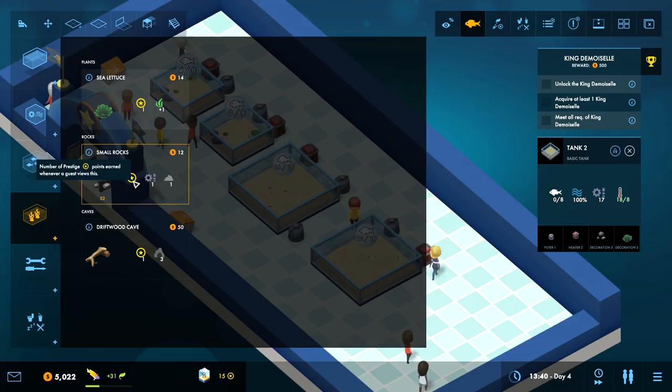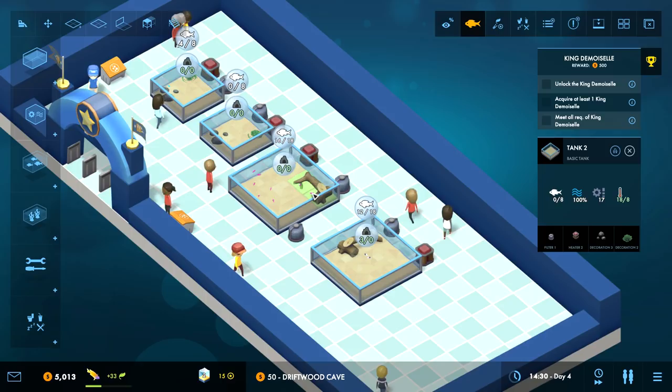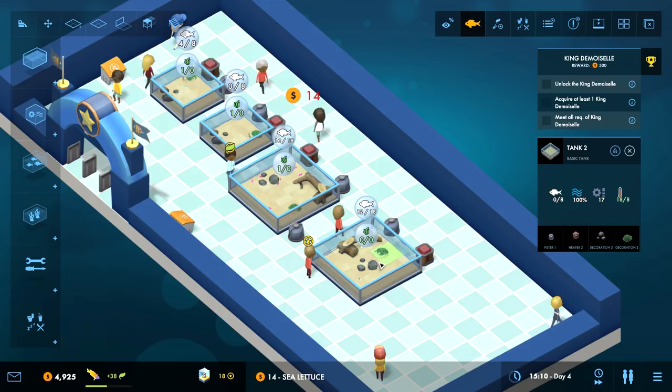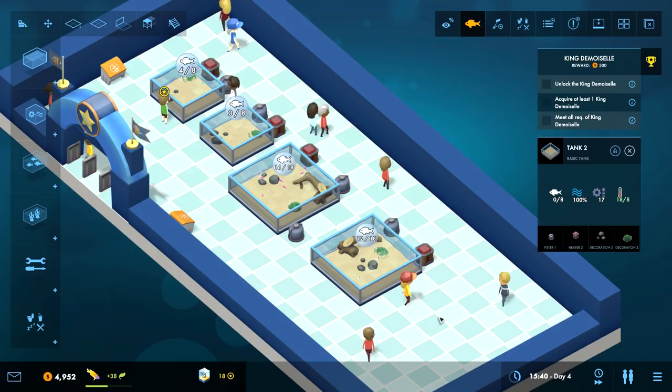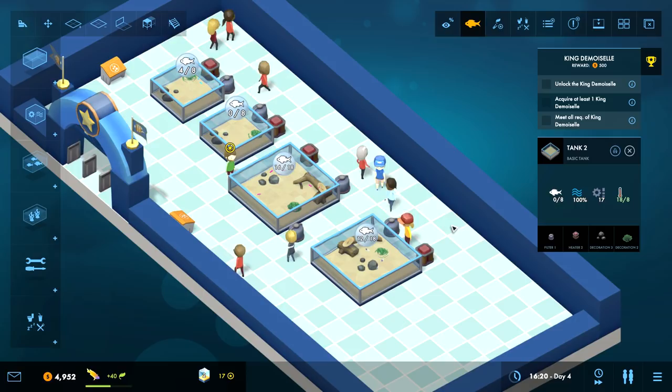Now I've got a bunch of open space. I should fill that with stuff, but also let's check decorations - decorations give you more prestige. The driftwood cave for our newbies - enjoy your cave. That's a real big attraction. Some rocks here and there, and a little bit of lettuce. Now there's more visual dynamism on screen.